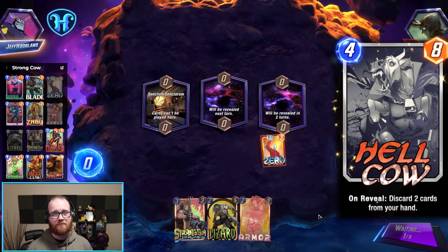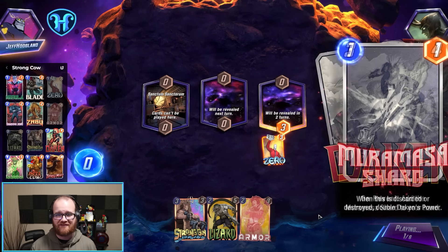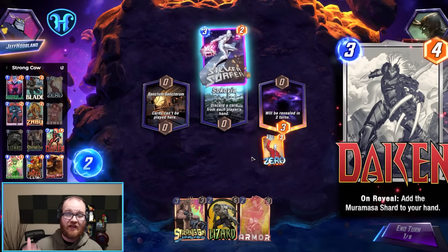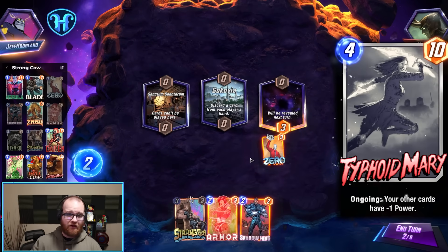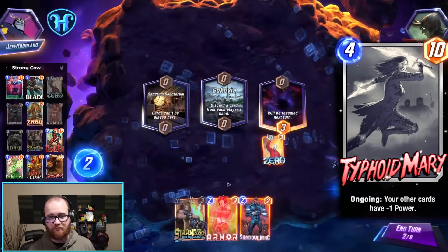Past just these two, we have a couple of other ways to put numbers into play. We have Dakin, who's effectively a three energy eight power card, since we don't have to spend energy to play the shortout in this deck since we're typically discarding it, as well as Typhoid Mary, who provides ten points of stats with a drawback that we can mitigate in a couple of different ways.